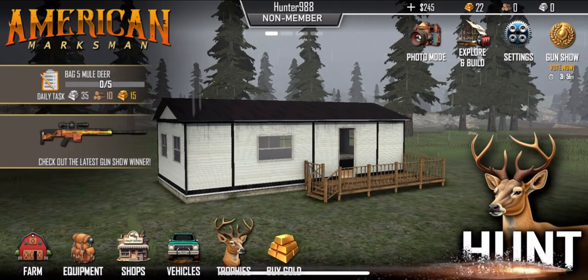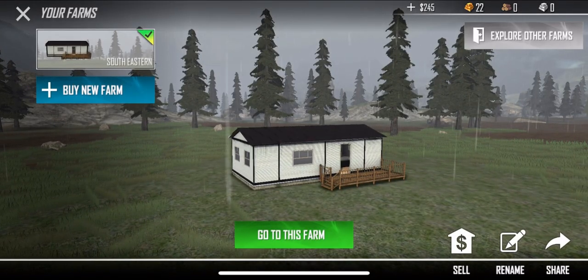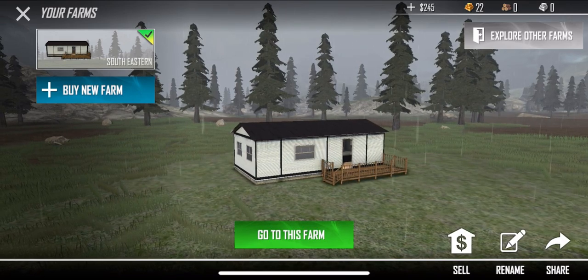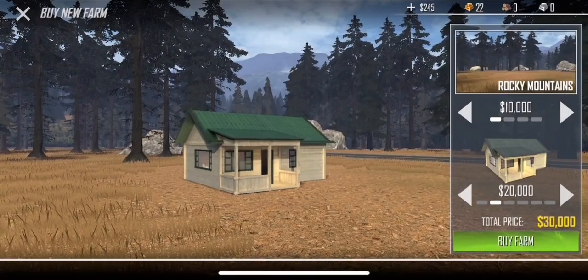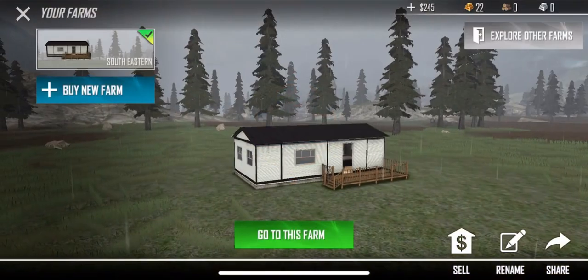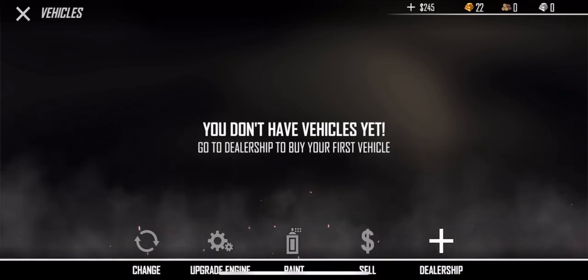We can sell the farm or explore other farms — that's how multiplayer works with farm codes. If you want to buy a new farm you can go through different regions. You can own a farm in every region, which is really cool. Let's check out vehicles — you don't have any yet, go to the dealership. There's a four-wheeler, a truck — and oh, it's a C10!